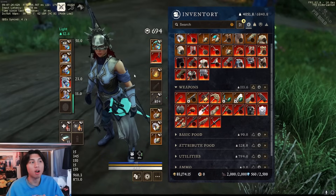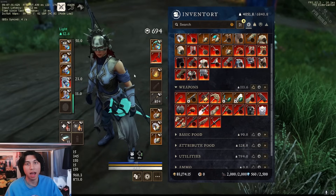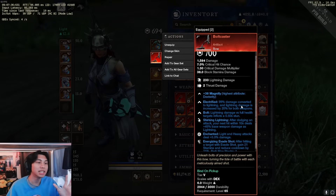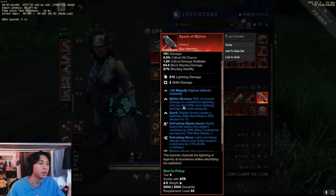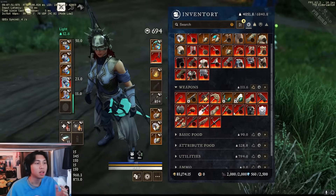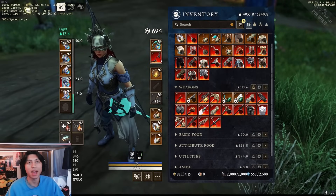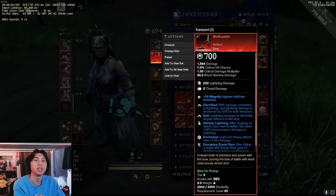Unless it's specified on the artifacts themselves, most artifacts do not count as Empower. The Boltcaster bow says it increases Lightning damage for both weapons by 20%, and similar examples include the Hammer and the Fire Staff with 20% damage within 8 meters. All of these weapon damage increases don't count towards the Empower cap — they are base damage increases, so you don't need to worry about them counting.